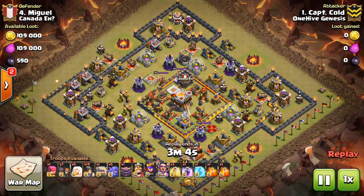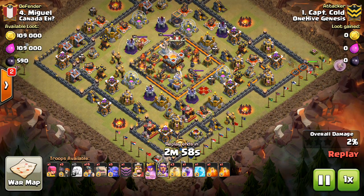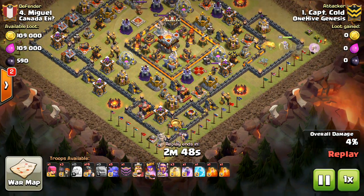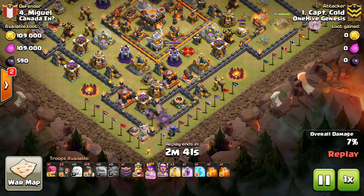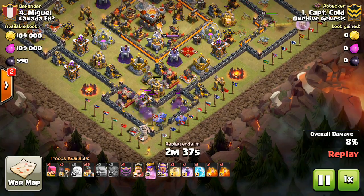Nothing against the people who didn't get the three star in this video. Sometimes hindsight is always 20-20, so looking back, it's easy to say they could have done this or that. But the plans are pretty much solid for all the attacks you'll see — just some things that might have been overlooked or might have been difficult to see in the planning stages. But once you drop those troops, it can always end up going differently, and we'll kind of just be taking a look at some of the adjustments that could have been made to get the three stars.